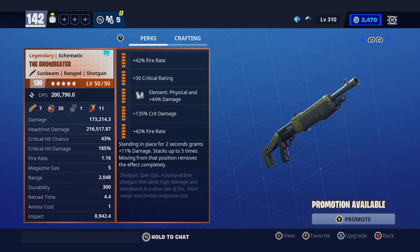The second way to perk the Brow Beater is by giving it two fire rates, a critical rating, a crit damage, a physical damage, and standing in place for two seconds grants plus 11% damage, stacking up to five times. This is a fun rendition of the Brow Beater. It fires a little faster, has a light crit build on it, and in general it just feels angry because of the added fire rate.